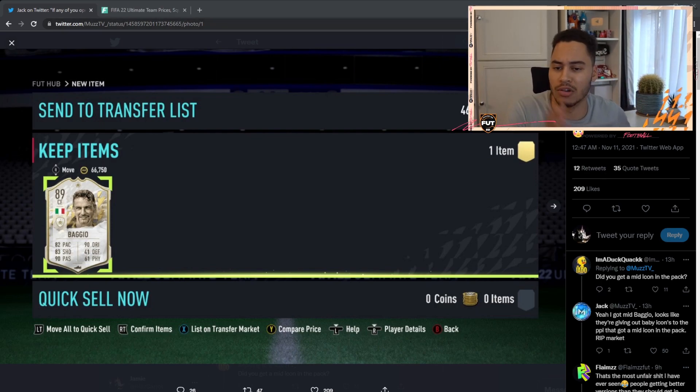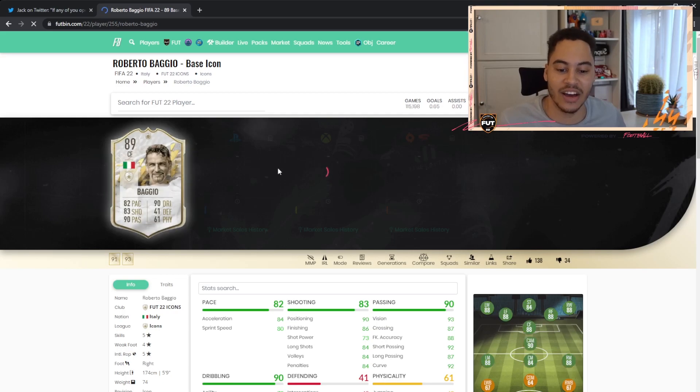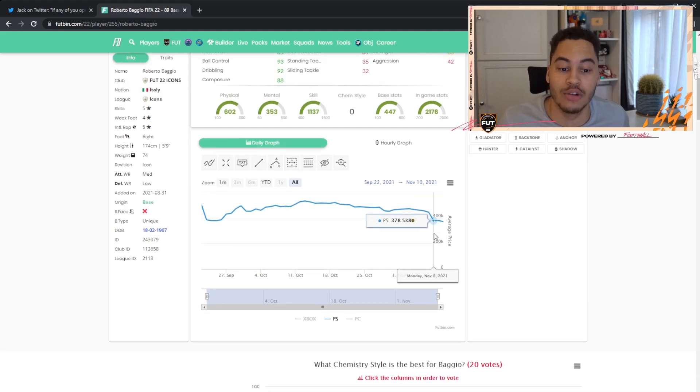With preview packs and now giving out tradable icons for free, a lot of these base icons have been packed and are going to drop in price. If we look at Baggio's 89 card and check his market graph — he was going for a solid 460k, the SBC comes out and he drops a bit to 440k, and then with the free tradable icons: boom, down to 378k.